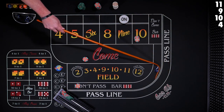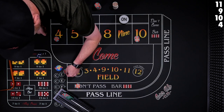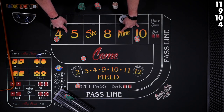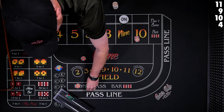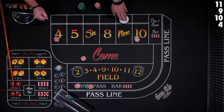4, easy 4. Come's going to travel to the 4. Dealer, let's have $30 in odds please. And then we're going to put $20 in the come. At this point, because we've got quite a bit of money up here, we're going to actually make a lay bet — lay odds of $60 against the 9. So $60 to win $40 in this instance.